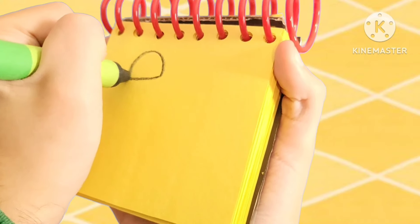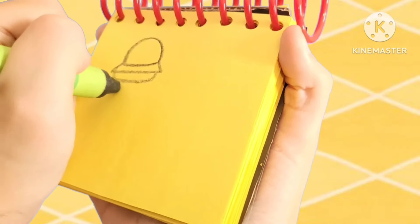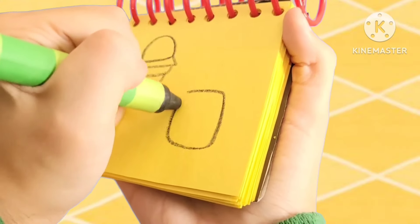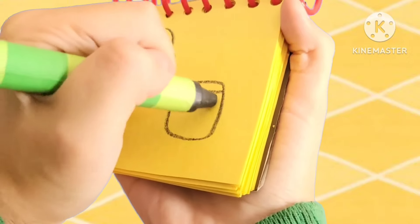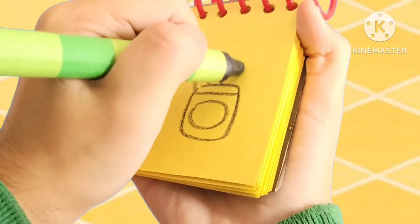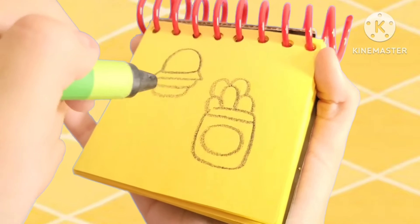Let's start by making a cheeseburger. Then we'll make a bag of chips right here. And we'll draw some little holes for the chips inside. And there — a cheeseburger with chips.